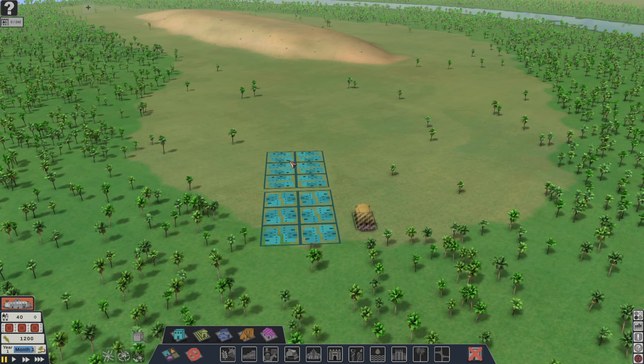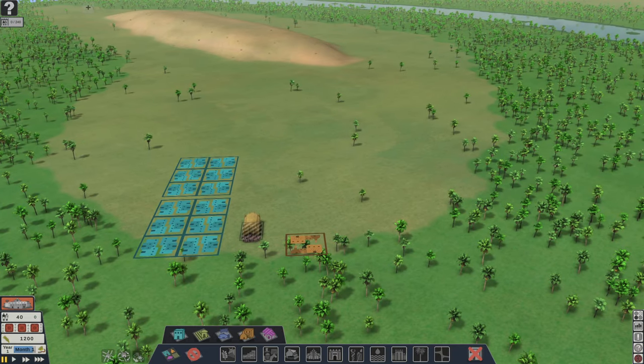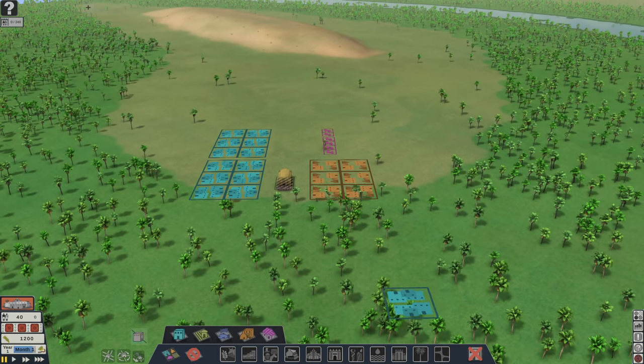What's really cool is as the villagers walk around, they'll make roads. And then I'll put the workshops over here — that should be good.